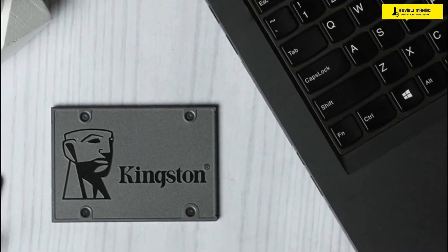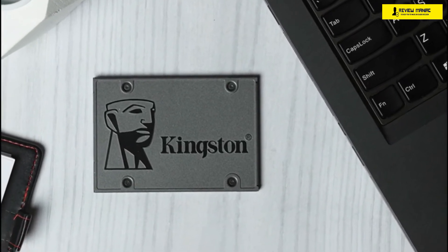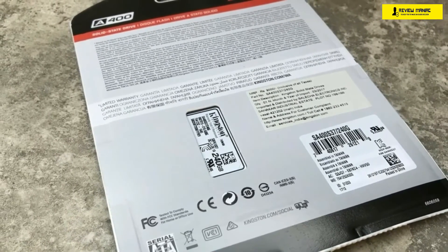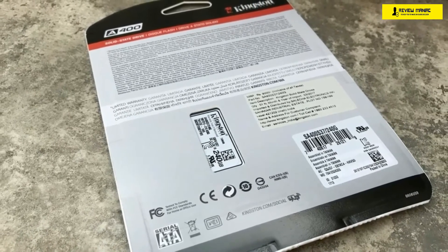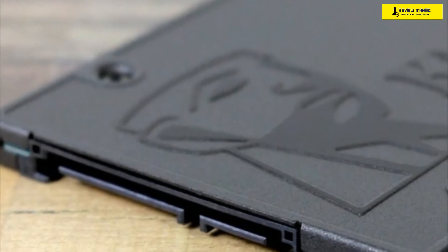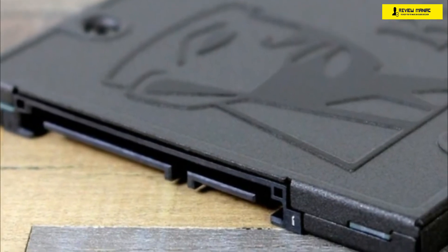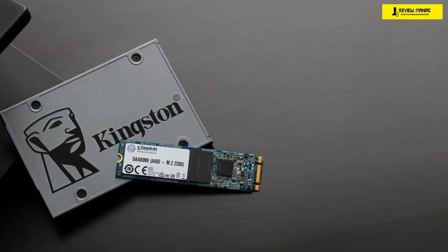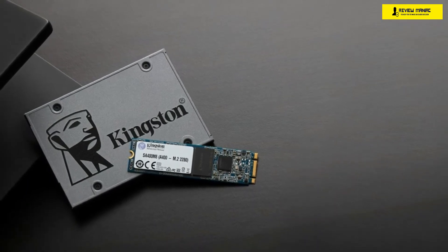We're talking about the 480-gigabyte version here. It's made out of lightweight plastic and weighs just 1.4 ounces, making it a great option for laptops and portability. The company states the drive is shock and vibration resistant, but I wouldn't be very confident about that based solely on the price — just don't knock it around and you should be fine. The Kingston A400 utilizes TLC NAND memory chips, which is pretty normal at this price. Its controller is listed as 2CH, aimed at DRAM-less users, and the TBW rating for the 480GB version is 160 gigabytes.